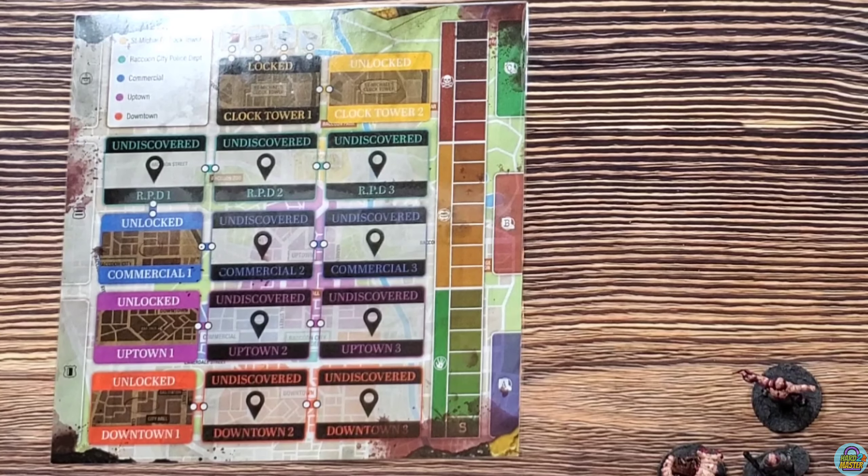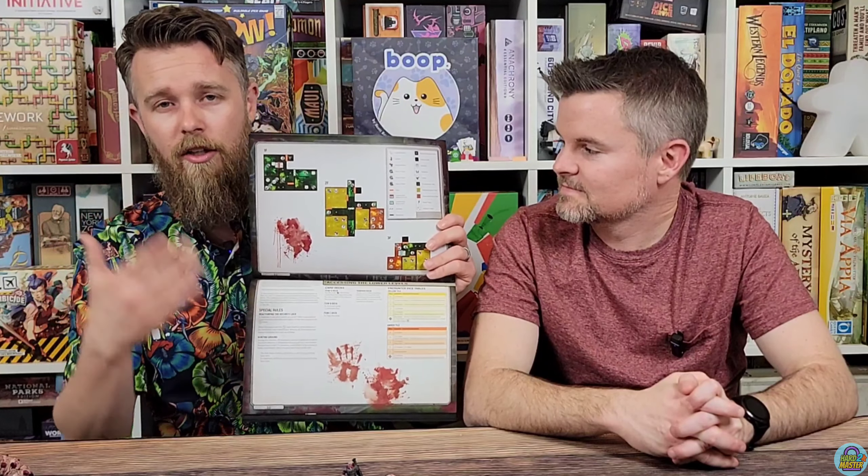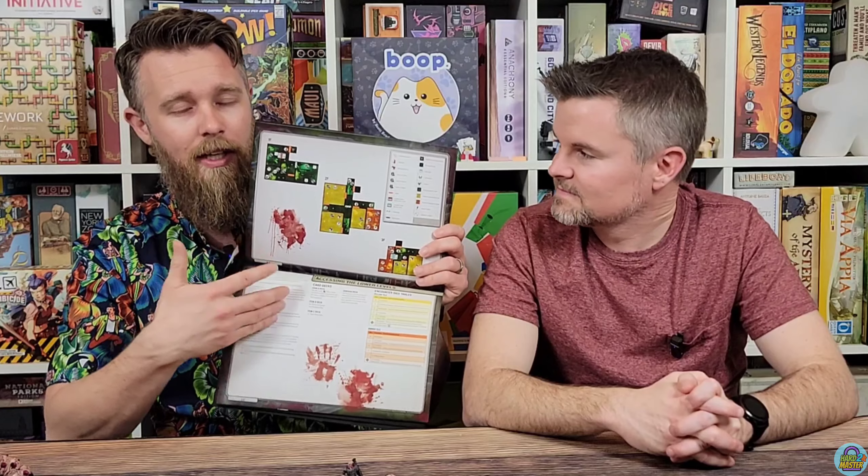Unlike the base game where you could try Downtown 3 and then wait and do something else, with the expansion you must complete the scenarios in order — you cannot move on until you've completed the current one. The expansion also adds poison: it can hit you, flip your tracker, and change the way you play. Some cards will have a poison icon and will affect what you do, just like the threat level icons would. There are also additional weapons and big baddies.